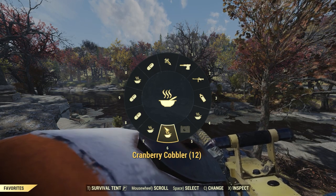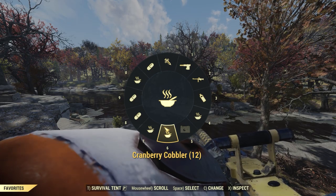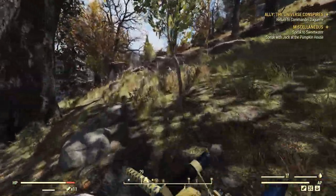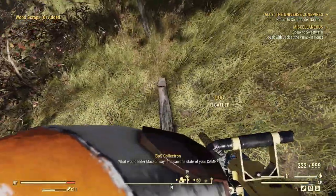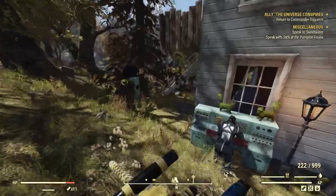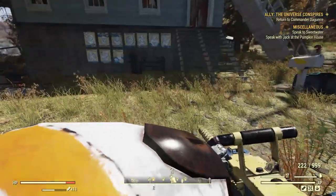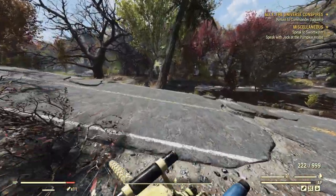The best recipe is cranberry relish, which gives +10 XP points, but you need gourd and I think corn as well to plant at your camp. The recipe is very hard to get — I'm level 244 and still don't have it on this character. I have it on my level 145 character somehow.